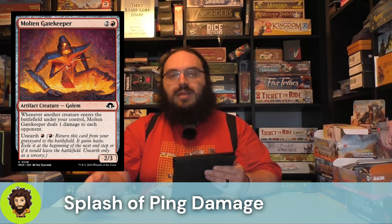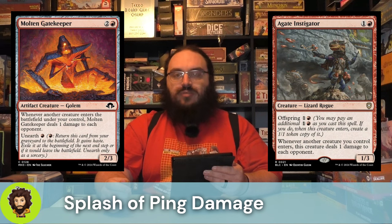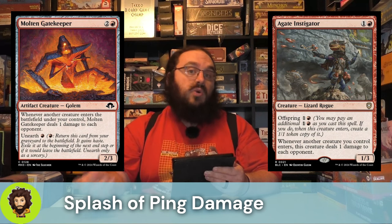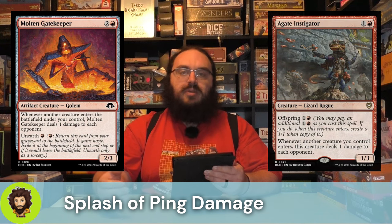We do have the Molten Gatekeeper from Modern Chronicles 3. For three mana, we get a 2-3 which we could unearth for a single red mana. Whenever another creature enters the battlefield under our control, we're going to deal one damage to each opponent — bumped up to three with the Torture Chamber. As well as the Agate Instigator: for two mana we can get a 1-3, and if we have four mana available we could also off-spring it. Both instances of that creature deal one damage to each opponent each time a creature enters the battlefield.